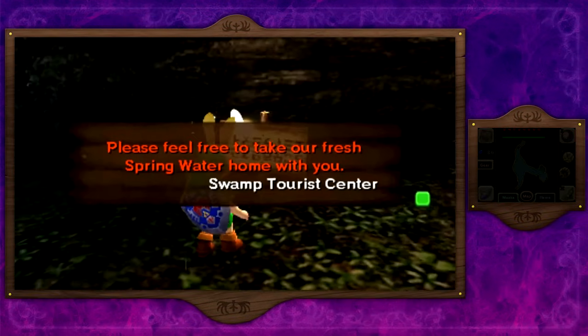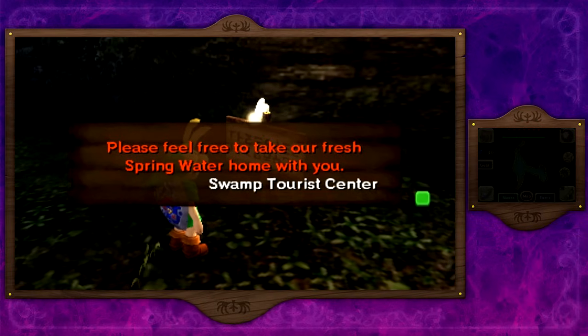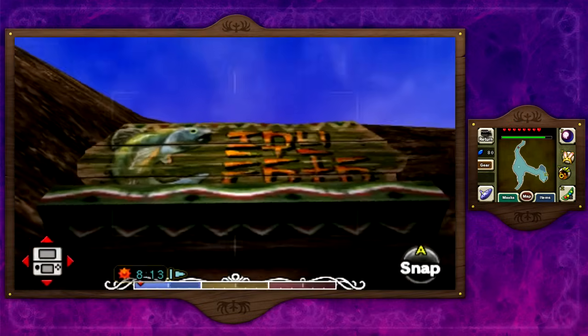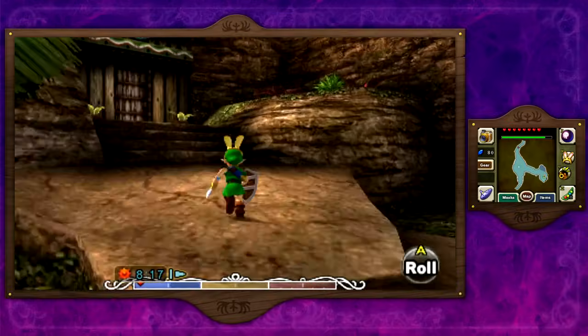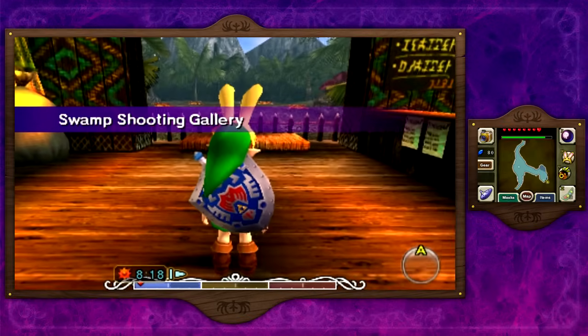Anyway, this is a new thing in the 3DS version. There's something here — please feel free to take out fresh spring water. This is the fishing hole, and I don't want to enter it because I want it to be a surprise when we decide to take it on in the let's play. I'm going to ignore it for now — we're just going to pretend it doesn't exist, and someday we will enter it and have fun.